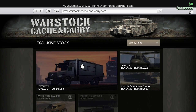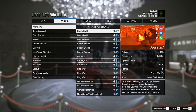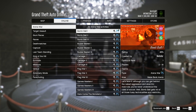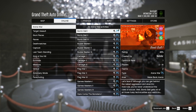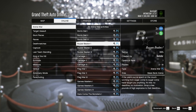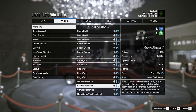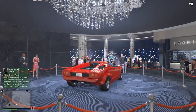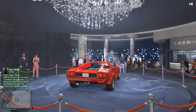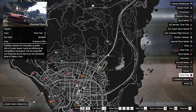Now let's talk about the double and triple money events. Arena War is going to be three times money and RP — I'm guessing RP stands for arena points or something. You can also get two times money and RP from the RC Bandito races and the Simon repo missions.